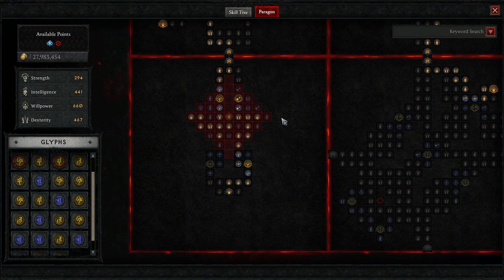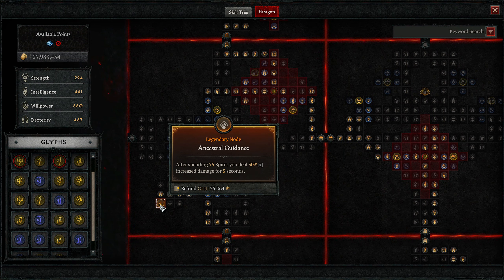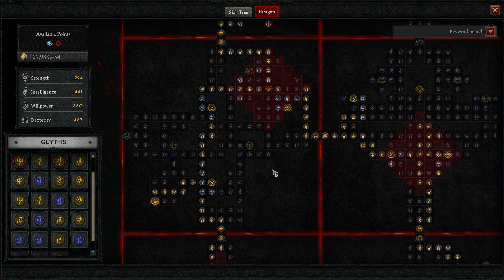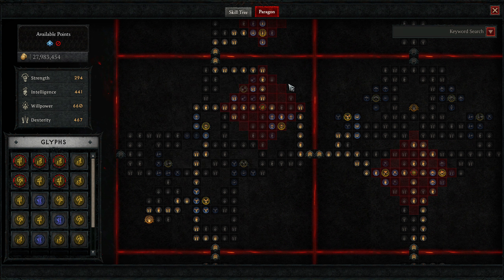Next up we have our Paragon Boards. I'm primarily going to go over our board and glyph selection — I'll have a build planner linked in the description. On our starting board we're taking the Werewolf glyph for increased damage and damage reduction while in Werewolf. Then we're going up taking the Ancestral Guidance board — after spending 75 Spirit you deal 30% increased damage for five seconds. Take the Reclamation Rare node and two Magic nodes here, giving you four Spirits on every kill. Then we take the Spirit glyph, which gives increased critical strike damage and critical strikes increase the damage an enemy takes from you by 2%, up to 12% — and this is multiplicative, so it provides massive damage increases.